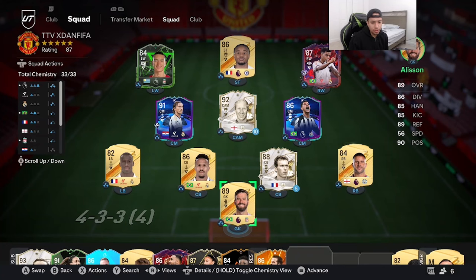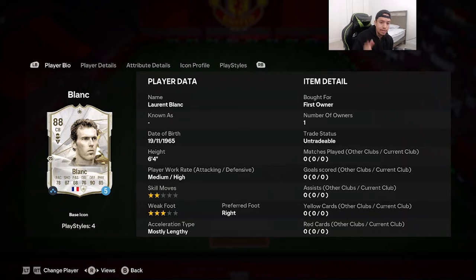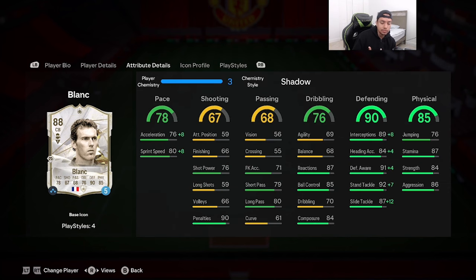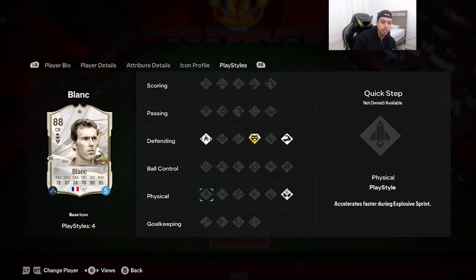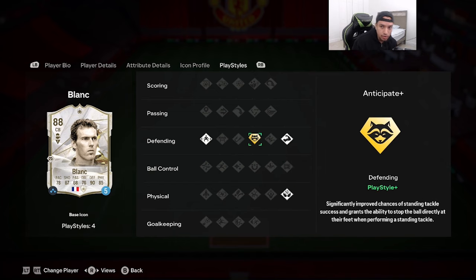Welcome to another video. By the time I'm dropping this video, EA have decided to drop a Lauren Blanc SBC, so we're going to go ahead and review his loan. We're looking at a card that's 88-rated, 6'4" in height, medium-high work rates, two-star skill moves, three-star weak foot. Acceleration type is mostly lengthy — 78 pace, 67 shooting, 68 passing, 76 dribbling, 90 defending, 85 physicality. For the physical, he has aerial, bruiser, and he's a very good defending-type card this year.